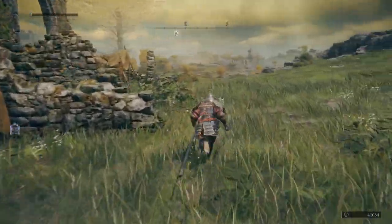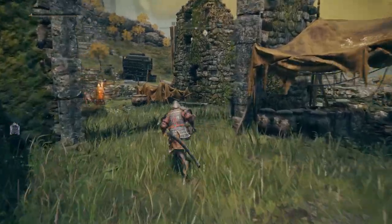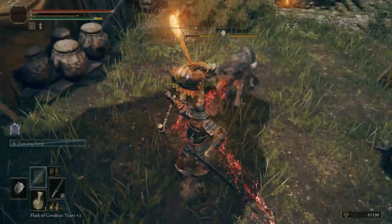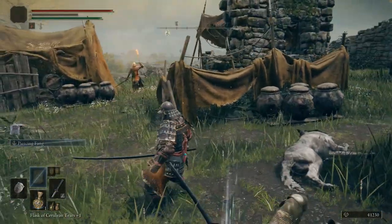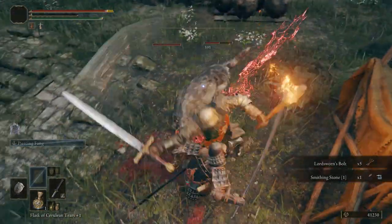Naga in modern Japanese means a divine snake or dragon, sometimes with a human head or upper body. Kiba means fang in Japanese. So Nagakiba basically means snake or dragon with big fangs — or maybe a dragon's fang. Either way, it's cool — a little history lesson for you.